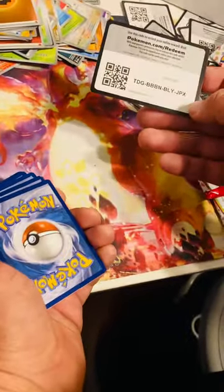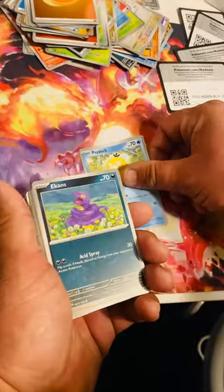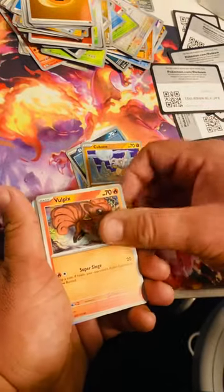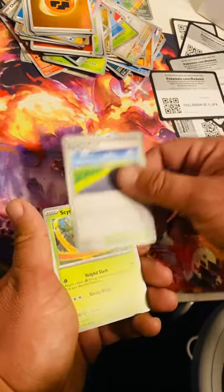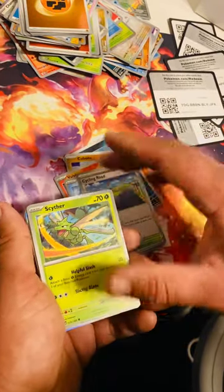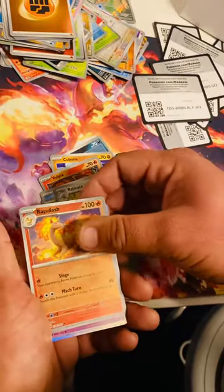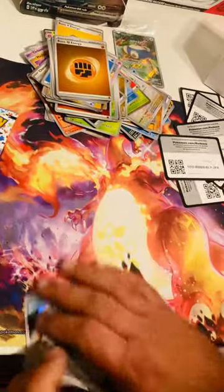Another trainer code, let's go! Golduck, Hitmonchan, Cubone, Vulpix, Lapras, Cycle Road, Scyther just chopping everything down, Electrode, Rapidash, Kangaskhan just going around, and the basic Steel Energy.